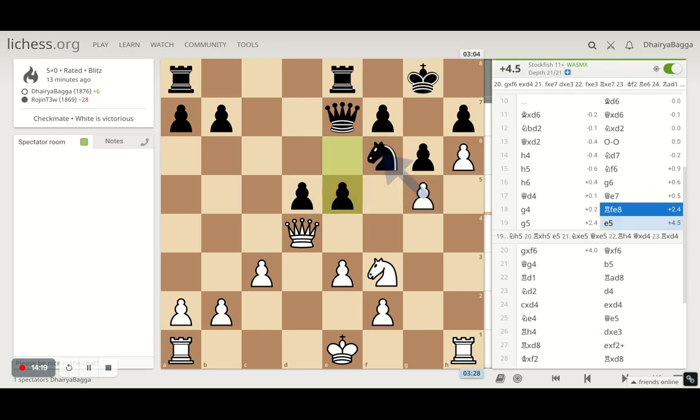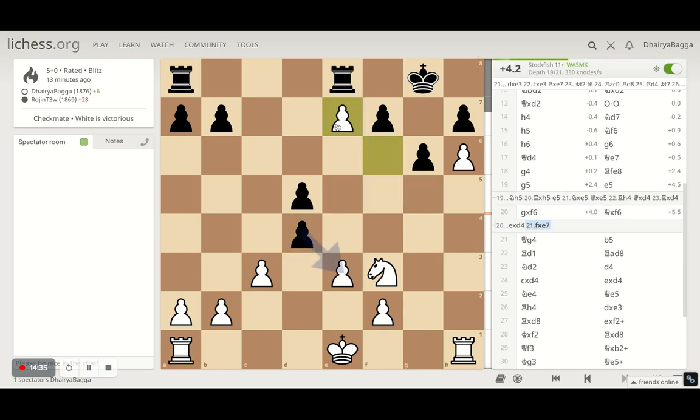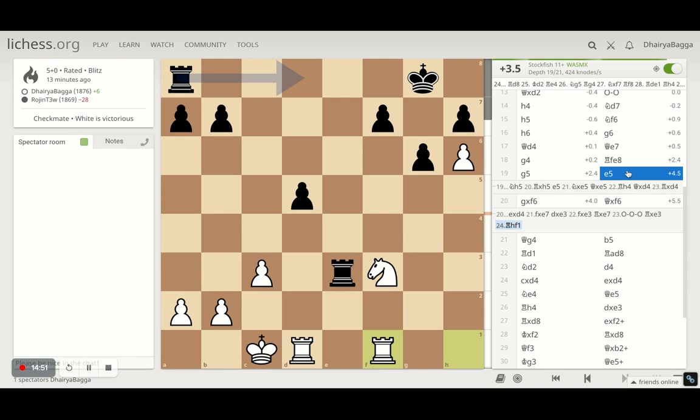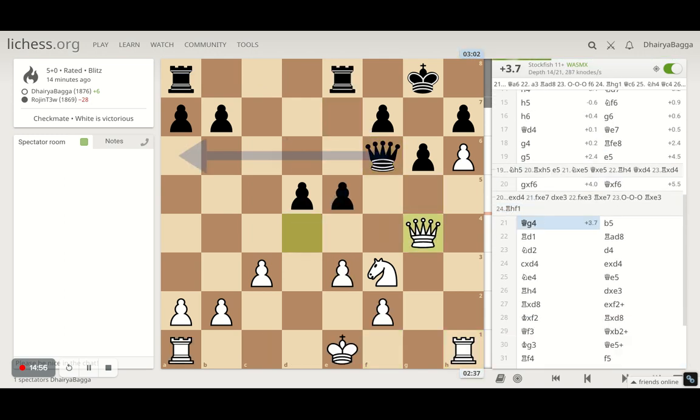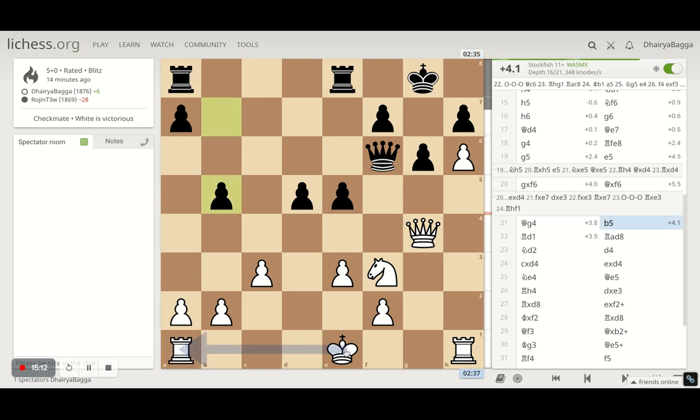I took the knight first — I calculated this for some time because I was thinking to just move my queen away. But if I take his knight and he takes my queen, I can take his queen back. So if he had taken my queen, nothing changes much — yes, he gets some weakness around my pawn structure, but I can castle on the queen side. This is still winning, not the perfect computer line but you can definitely win being a knight up.